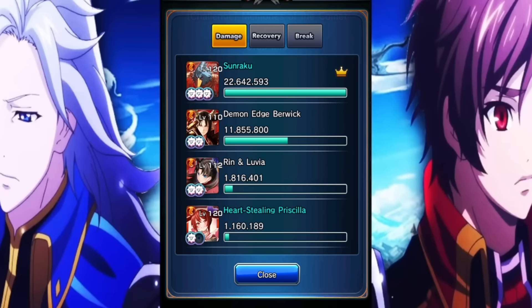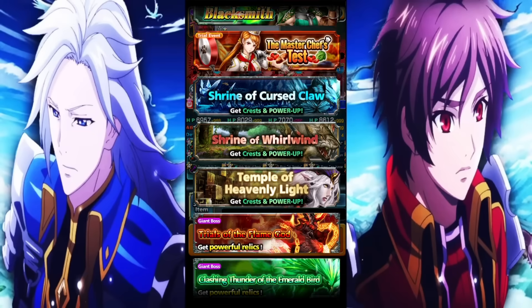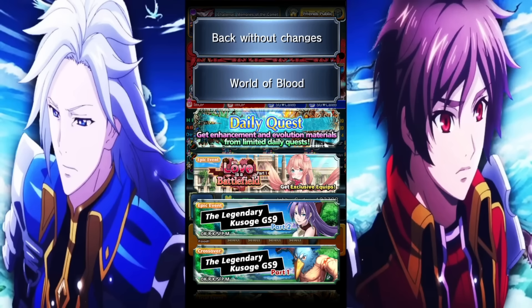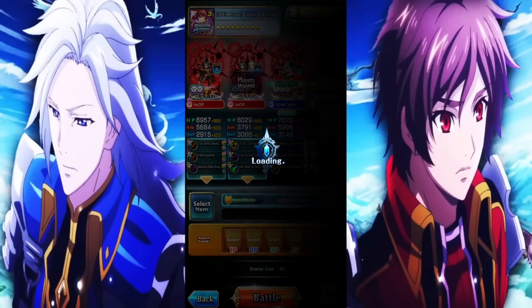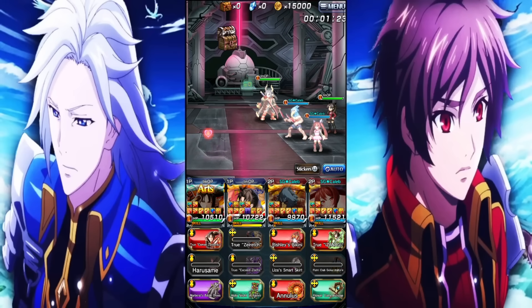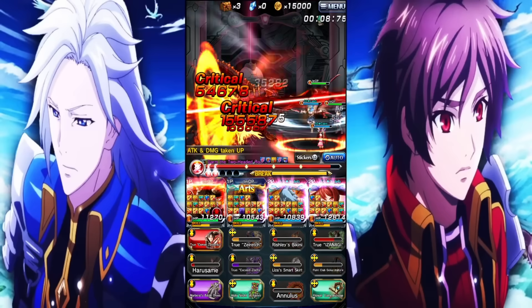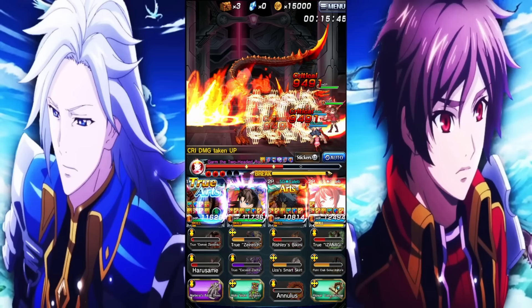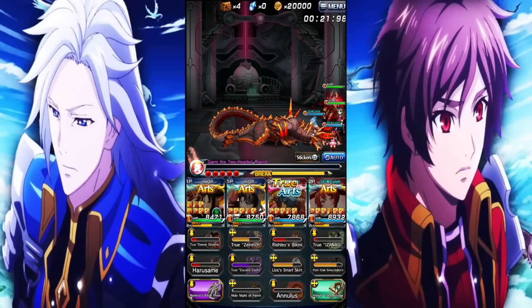The damage is crazy — 22 million from Sunraku looking absolutely godly. Valentine's Day Priscilla isn't going to hit hard since her multipliers are really low; her highest is 80,000 in her super art. But look at that recovery — 92k from Priscilla, which is wild. The team only gets better over time because that initial build-up phase almost vanishes when you have Summer Iris, who can instantly go into her super art when set up correctly. Everything in the game is just getting decimated by these units.